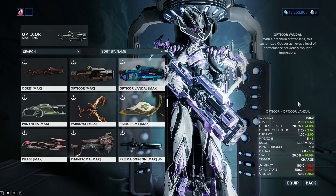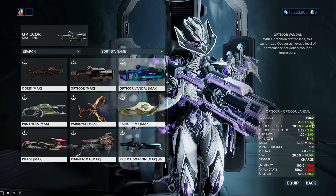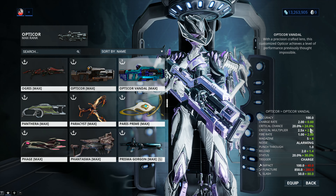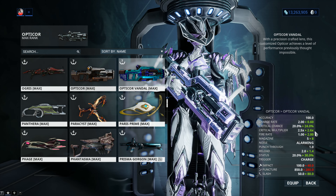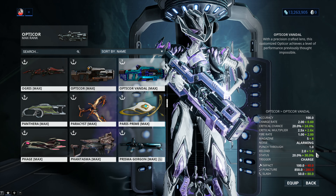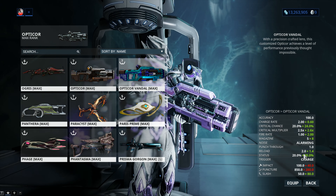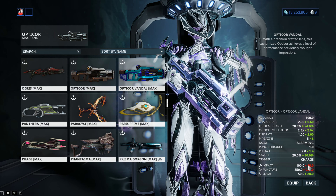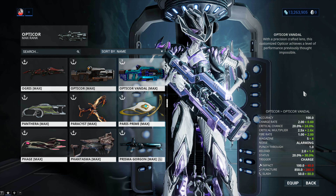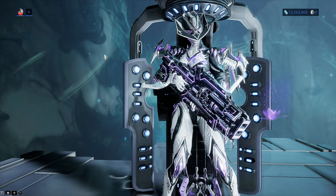The Opticor Vandal is clearly superior in almost every single way except the damage. We got a much better charge rate — 0.6 seconds down from 2 seconds — better critical chance at 24 instead of 20, slightly higher critical multiplier, higher fire rate, bigger magazine, faster reload, and 30 status chance instead of 20. However, the Opticor Vandal has 60 percent less damage than the normal version, which will change how you play with the weapon.